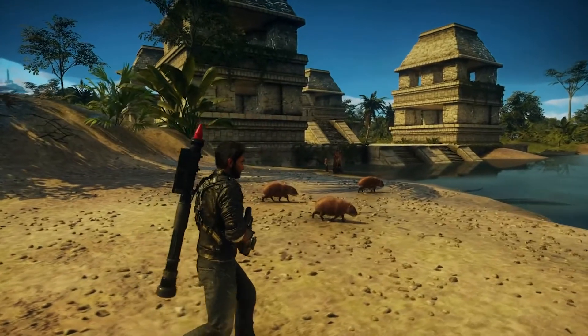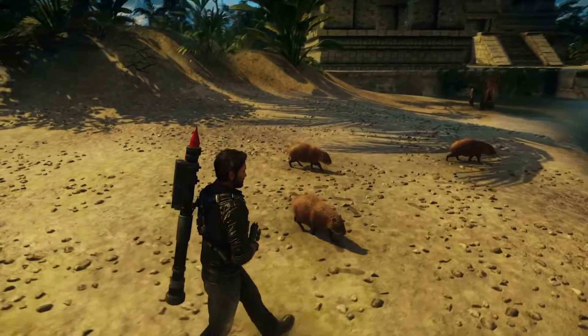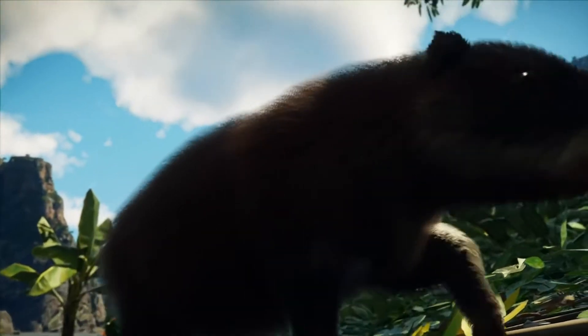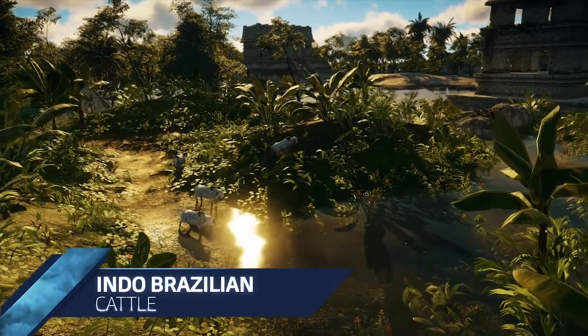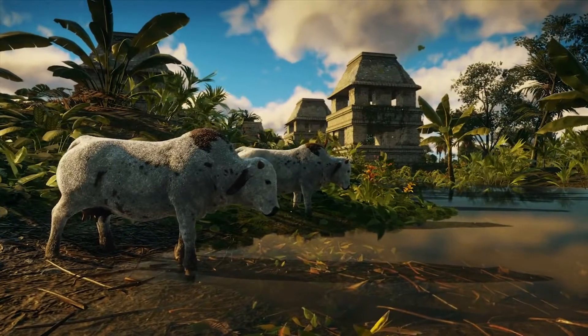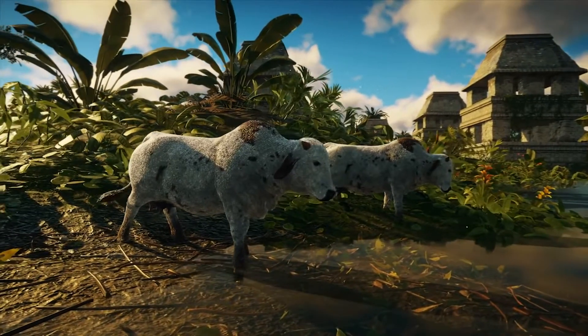Some animals branch across multiple biomes, such as the capybara, a mammal that looks like a big guinea pig. These favour grasslands and rainforest for its palatable climes and plentiful plants. The Indo-Brazilian cattle thrives in the tropics, with a greyish coat, short horns and a distinguishable hump on its shoulders, not unlike that of a camel.